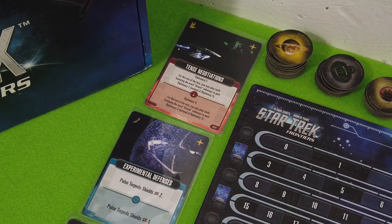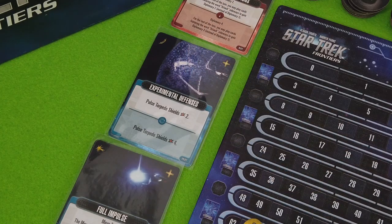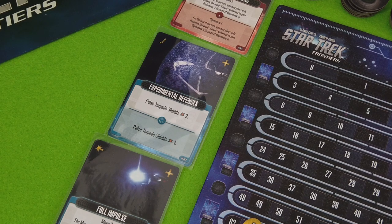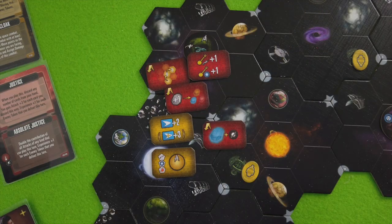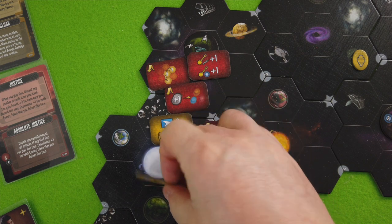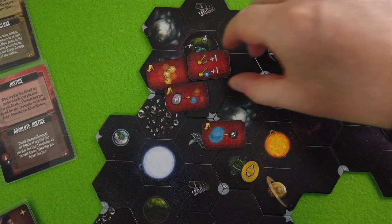I was thinking about Tense Negotiations but again I don't need that much diplomacy anymore. The Experimental Defenses look awfully tempting too, but as there are still an awful lot of resistances out there I think I will go with the Tactics skill token — it will reduce the amount of defense for the Borg cube. So let's go for this skill token here. This gets discarded and I'm not allowed to choose it anymore.